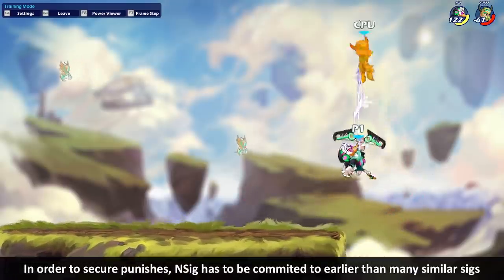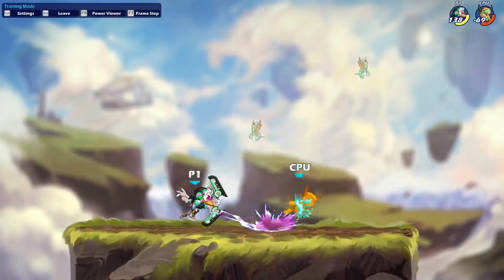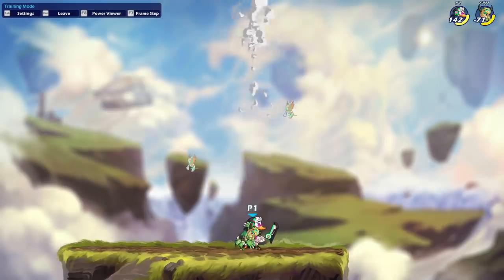Essentially, a lot of follow-ups with this NSig are higher commitment than they might be with other characters. Those downsides are counterbalanced though by having a metric ton of force — for a base five strength character, the amount of force this move has is pretty high.